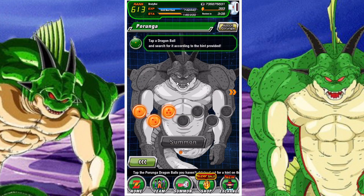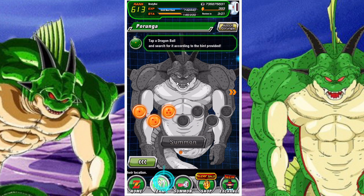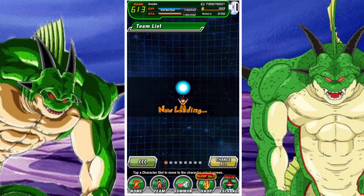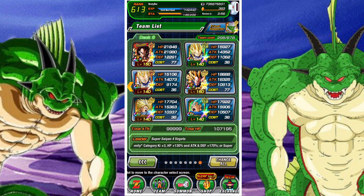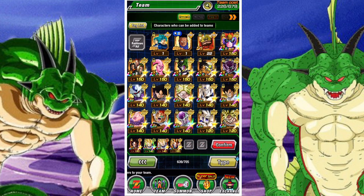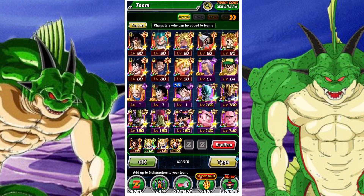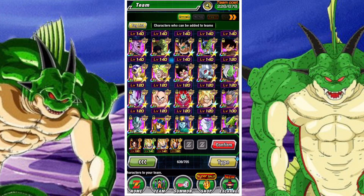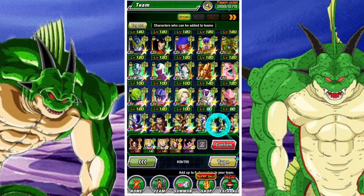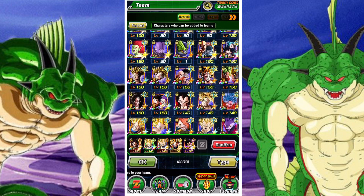Good day and welcome back to another Dipsy Doki Metal video. In this video, we're gonna look at how you can get the four-star Dragon Ball team up with warriors sporting five different colors. All you have to do is make a team that features one of each type of unit, so it needs to be an INT unit, a TEK unit, a STR unit, an AGL unit, and a PHY unit.